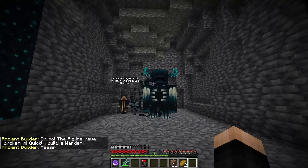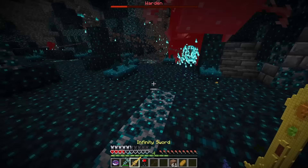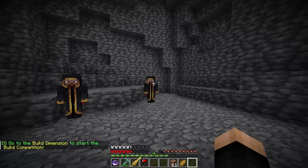Okay, look — I was going to come in peace, but now I've got to fight this guy. Get the soul stone ready and go on my minions. Oh my gosh, he does so much damage. Go on minions, get them. And down goes a warden — thankfully, because of our good sword. And they say you built that weapon, then you must be the new generation of builders. If that's true, then we can teach you the ultimate building technique — the secret to building portals. But first we must do a build competition to prove you're a real builder. Am I competing against you guys? I guess here goes nothing — let's go to the build dimension.